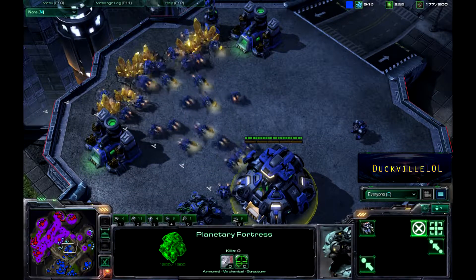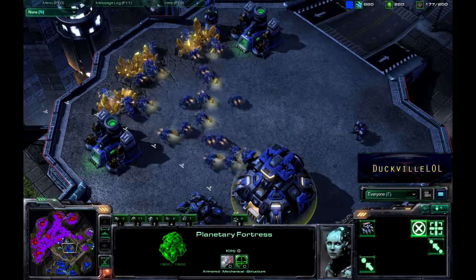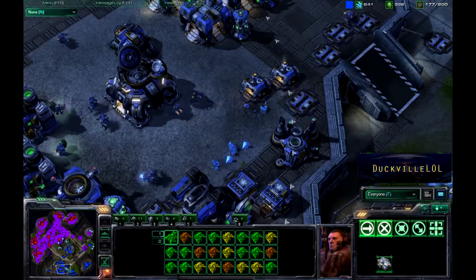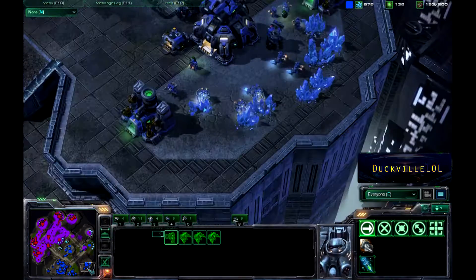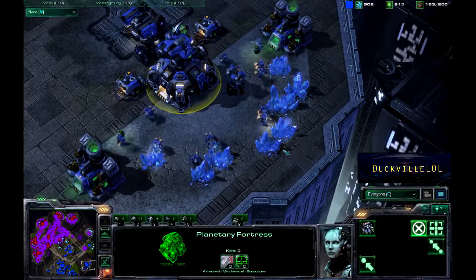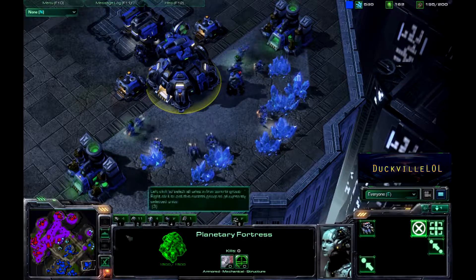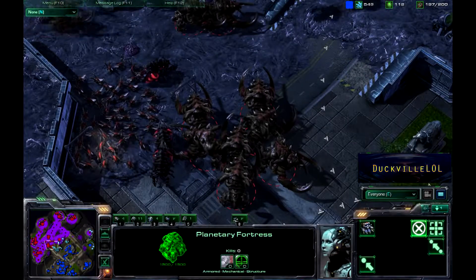Our Terran player has built the Planetary Fortress over here as opposed to just moving it across to make sure he's got efficient mining. But as we can see, there are more than enough SCVs at the gold expansion to stay on top of the mining, and as you can see the main is mined out. This particular expansion down here at the 5 o'clock position actually has minimal SCVs at the moment — I'm not really sure why he's kept that one low.